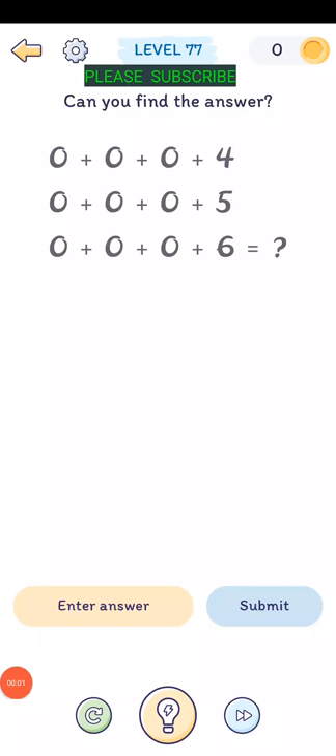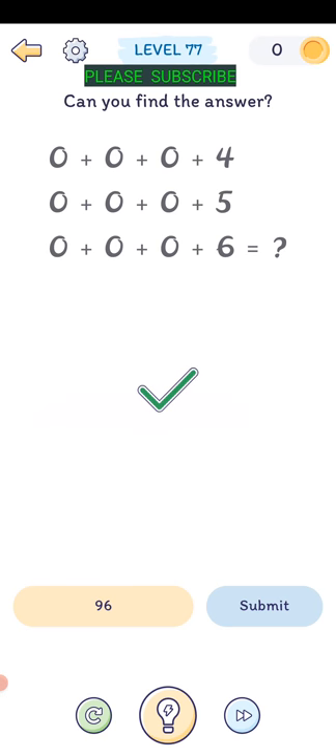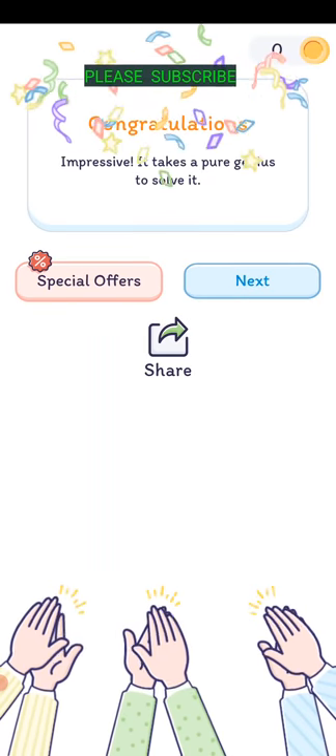Level seventy-six: can you find the answer? 0 plus 0 plus 0 plus 40, 40 plus 0 plus 0 plus 50 plus 0 plus 0 plus 6. There's a line break there but the zeros are still there - so 40 and 50 is 90, plus 6 is 96. Finally a number one I could figure out.